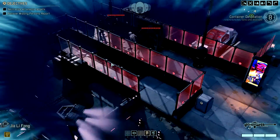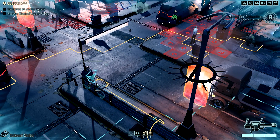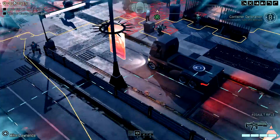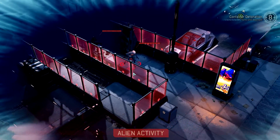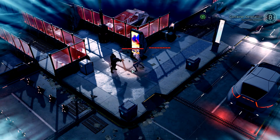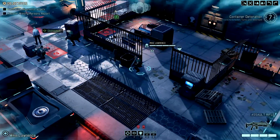Moving our sniper into position. Although they bear some resemblance to the sectoids first encountered during the invasion, their genetic structure now includes human DNA — they are stronger than ever, with even greater psionic potential. Moving everyone up, keeping out of the open. Putting him in overwatch, him in overwatch, and him in overwatch.